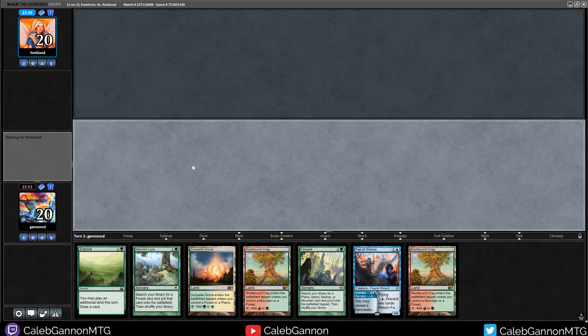If I had a 1-mana way to stop graveyards like Relic, that might be worth dedicating 4 sideboard slots for. Because if I'm on the play and I mulligan until I hit graveyard hate, then I'm in good shape — what does their deck do against that?